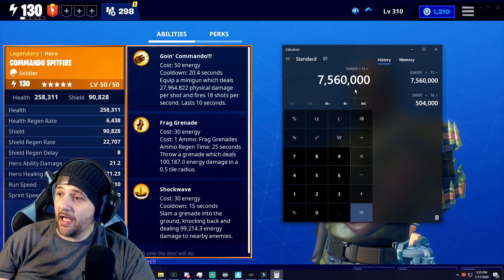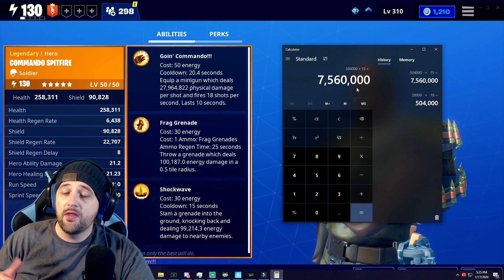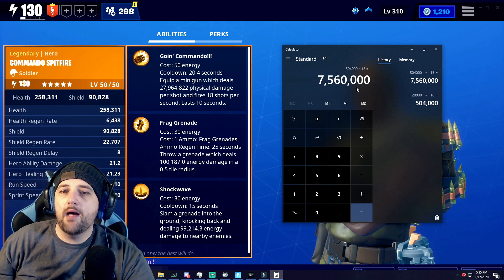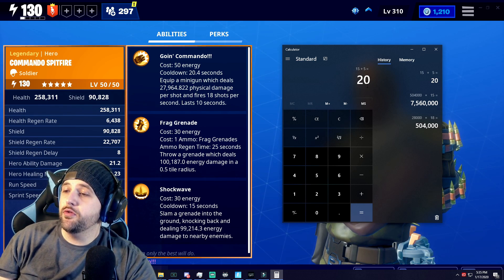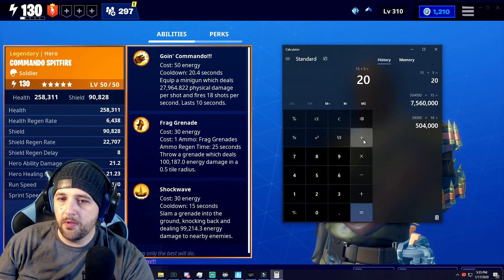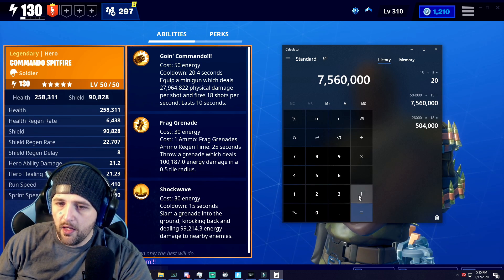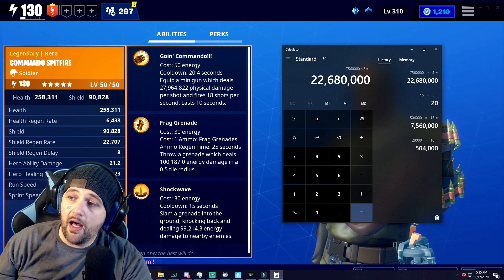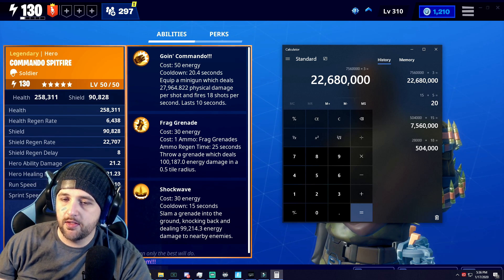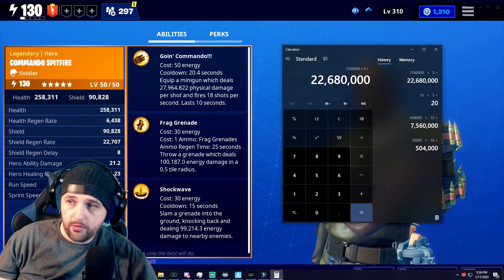That makes this build actually viable. But if you face a tank shielded 163 Smasher, let's see how much damage you can do within a minute. Since the cooldown is only five seconds of downtime, how many times can you use this ability in a minute? Multiply by three: 7,560,000 damage times three gives us a grand total of 22,680,000 damage — and this is not accounting for crits at all. That's 22 million damage in a minute, which is respectable.